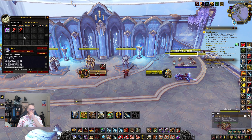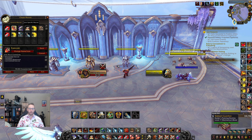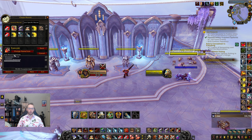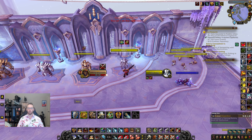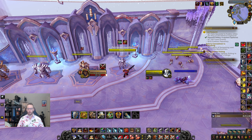Next is an Execute macro. Again, we want start attack in there. It also has 'cancel aura Bladestorm' and '/cast Execute'. The reason you need that is if someone's low and Bladestorm isn't doing enough damage, you just hit the macro — it cancels Bladestorm and casts Execute instantly.